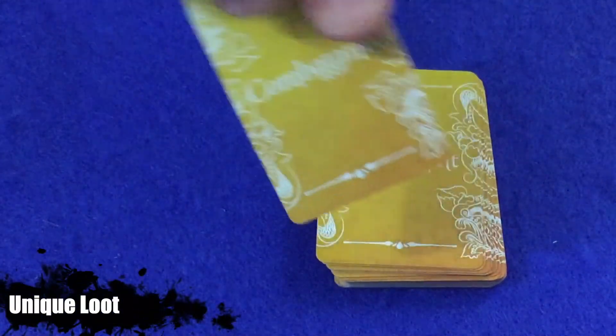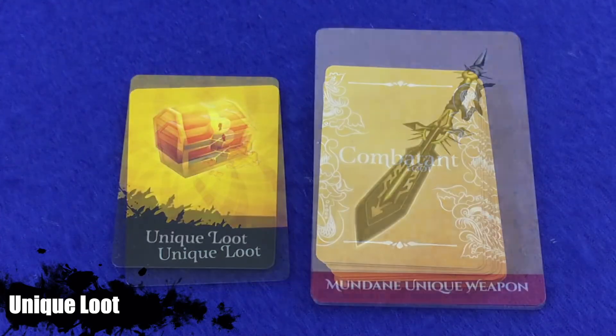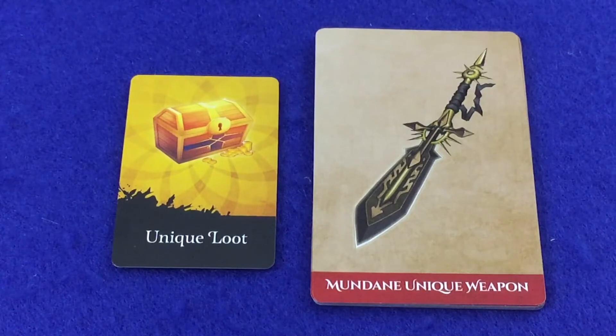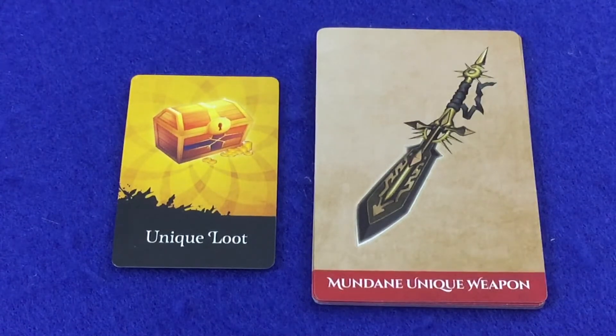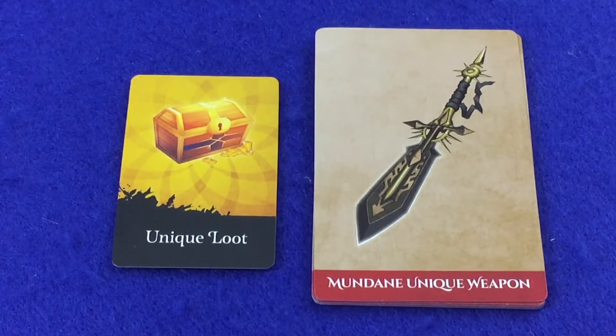Unique loot is a special type of combatant loot card which represents special rare items in Middara. If an adventurer kills a combatant and draws the unique loot card, that adventurer randomly draws a unique item of the appropriate tier based on the loot level of the encounter from the unique item deck. So if the encounter loot level was mundane, the adventurer would use the mundane unique item deck. Remember that unique items currently for sale in a story round are not added to the deck of random unique cards — the only way to get that item is to purchase it in that story round.